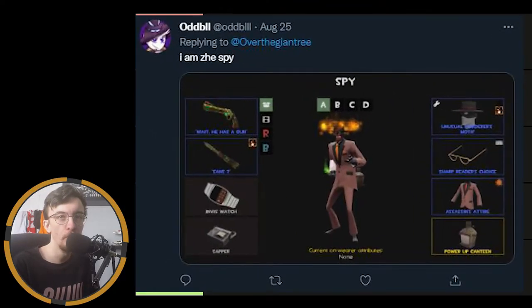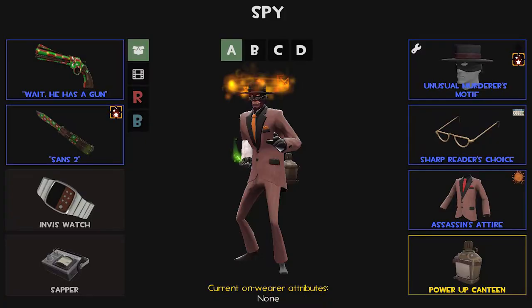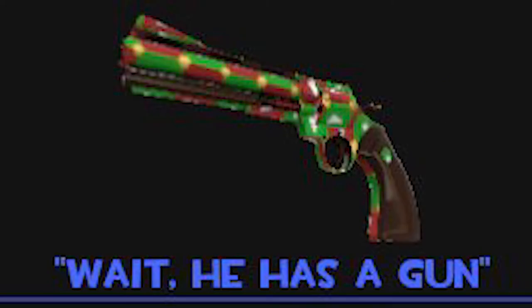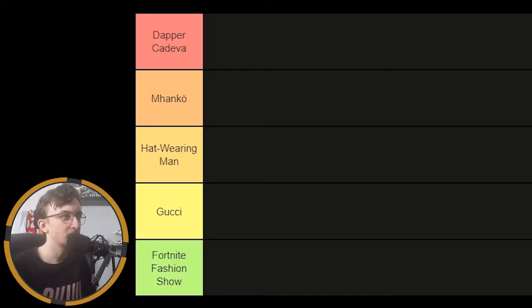Our first one is from Oddval — people just can't have normal names here. This is their spy loadout. They're rocking the Murder's Motif, the Reader's Choice, and the Assassin's Attire. I actually quite like this loadout. I'm not sure about the Murder's Motif and the Reader's Choice together, but I do rate the Reader's Choice as a cosmetic. It's actually a pretty nice loadout — not sure if it's Dapper Kedavra level. I think it's a manco. Good loadout, Oddval.